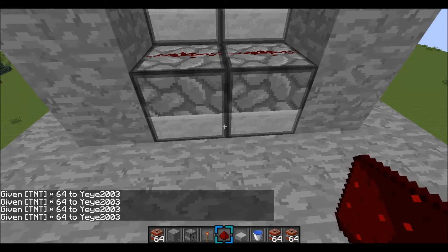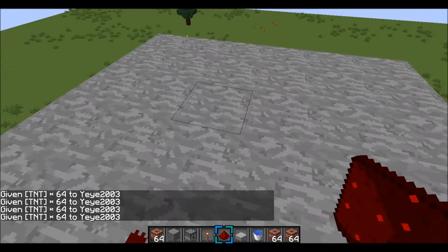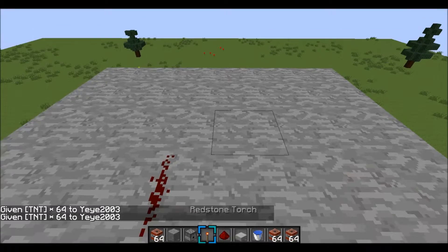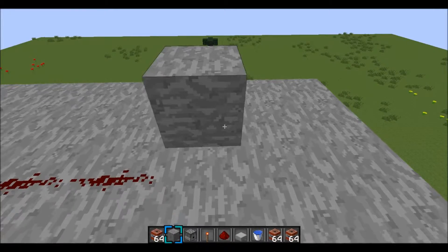Okay, so I got four stacks of TNT right there. You go right here, right here. And then you need to make the timer — or clock.